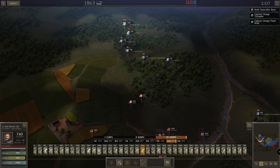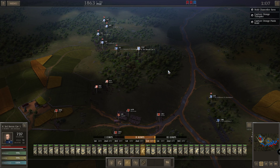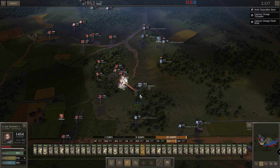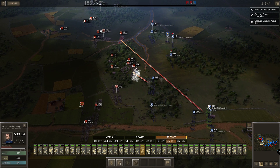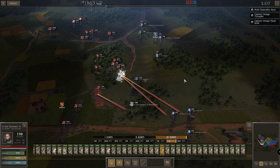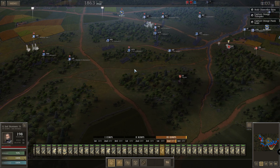So these guys — I want you to have a look. You guys need to be in the forest. That recon cav, you guys can stay there. You don't have any cover. Let's concentrate artillery fire on these guys — let's shoot them. Their objective is to hold the line, cause as much damage as possible while our guys take the strategic points.